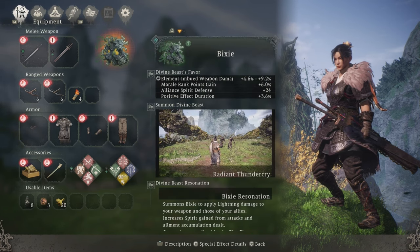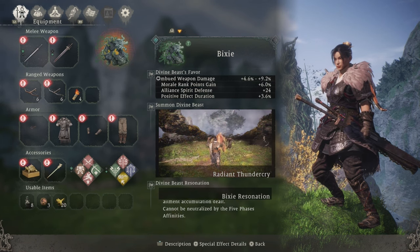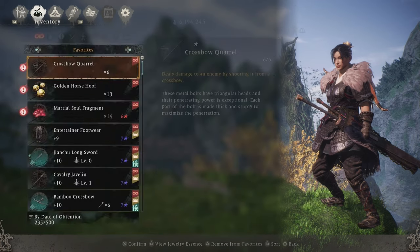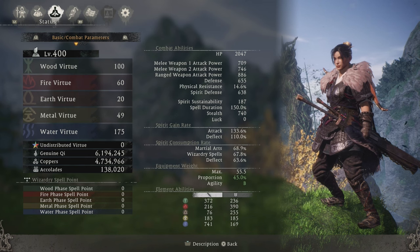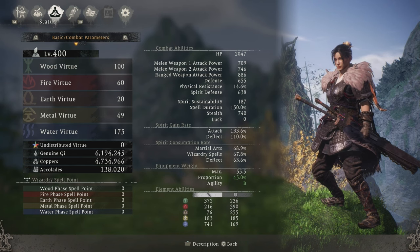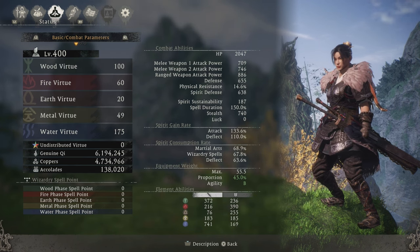For our divine beast, we use Bixie to give us more weapon imbued damage and morale rank points gained. That is it for all of our gear and items. Now let's have a quick look at our virtue points. We fully max out on water to get as much ice damage as we can, around 100 in wood to get a good amount of lightning damage as well as our spell durations, 60 in fire to get a good amount of cost reduction on our martial arts, just 20 in earth so we get a little bit lighter and move faster, and around 49 in metal to reduce the cost of our victory spells.